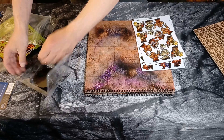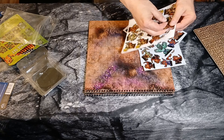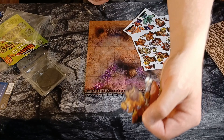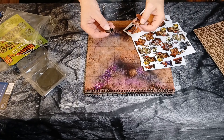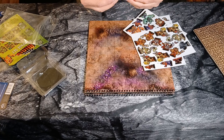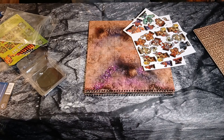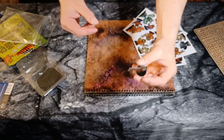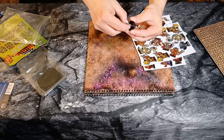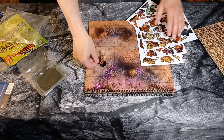So grab a regular sized token and it'll pop out — kind of looks like a bugbear right here. And you've got a slot, and you just insert the little base right here into the slot, like so. And you've got your mini. Let's try that again — there you go. Place him down there, and we'll pop out another one.